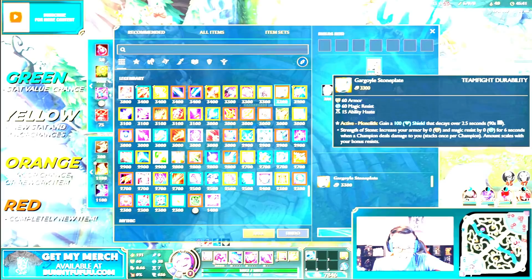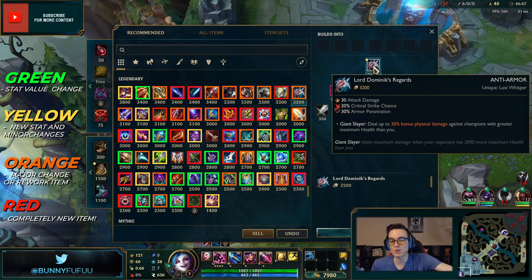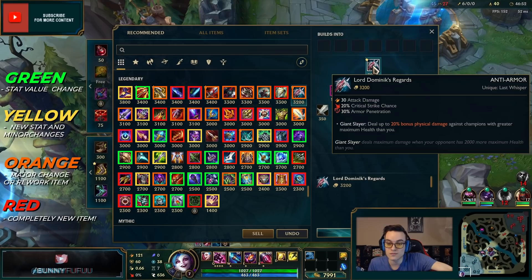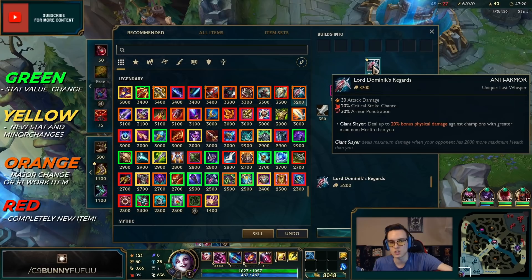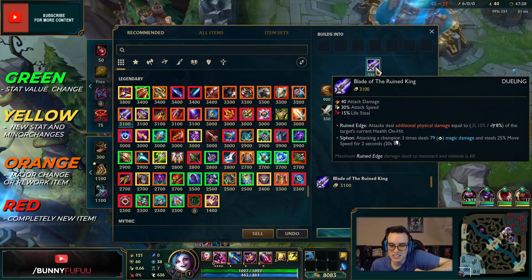Lord Dominik's Regards now lets you melt tanks and crit at the same exact time — deal up to 20 bonus physical damage against champions with more HP than you, and when the opponent has more than 2,000 health than yourself you deal the full 20 bonus physical damage. Blade of the Ruined King still has the same concept but is very new — the active is completely gone. Attacking a champion three times now deals magic damage and steals 25 move speed for two seconds on a 20-second cooldown.